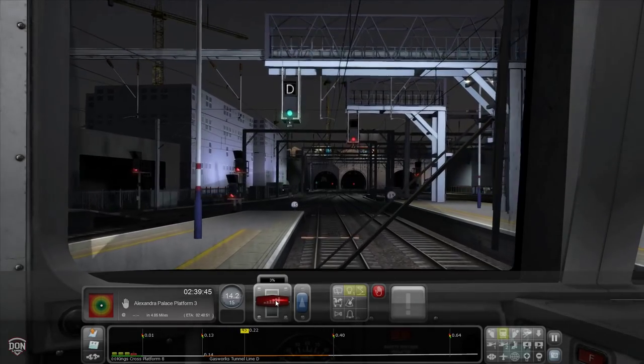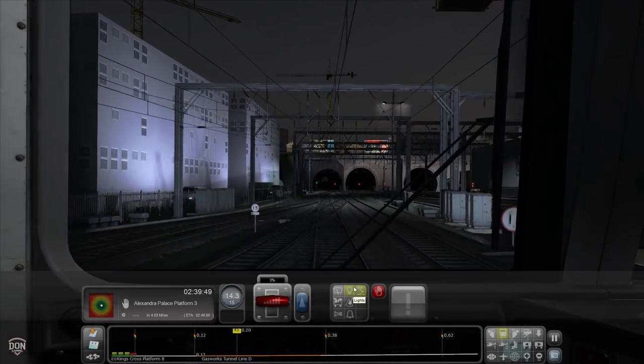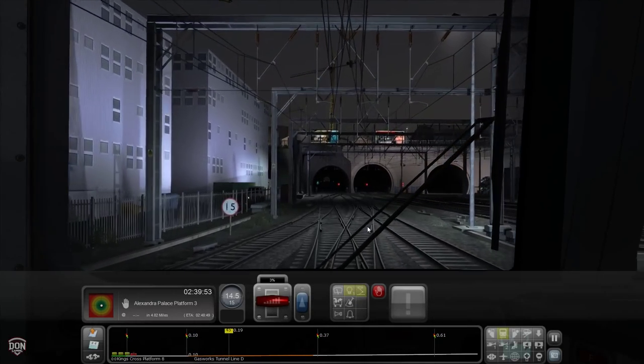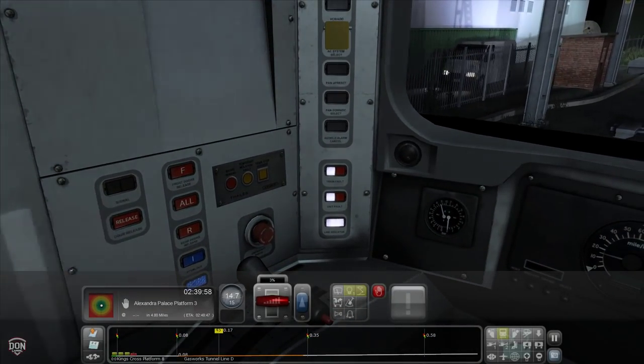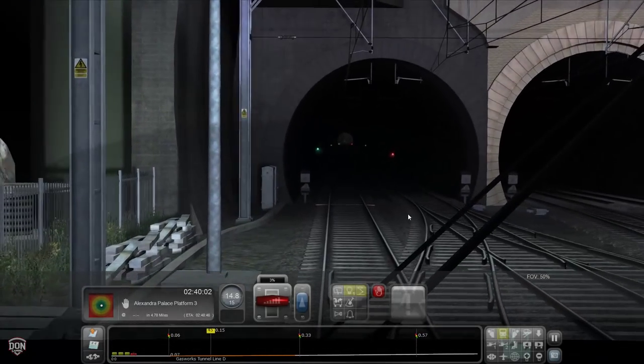I want to go into the more realistic side of things, so I will be using the more expert controls in the future, but to start with I'm going for the basics — just the standard controls, the throttle, opening the doors, that sort of stuff. Then I'll be getting a bit more complex.